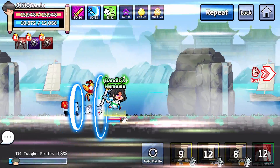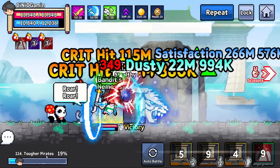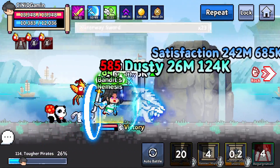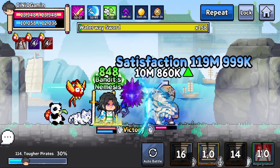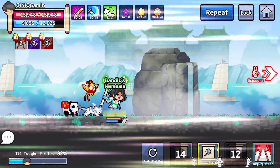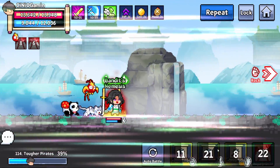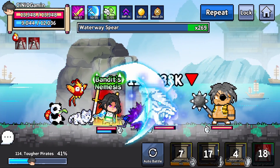Everything else is happening here. In the bottom corner you can see the progress of the map, which is clearly progressing. We've also got auto battle — you can switch to manual when it comes to your skills. Here we've got our skills plus an additional buff. You set them up before you go into a fight, and then your character will auto battle using whichever skills you've chosen.